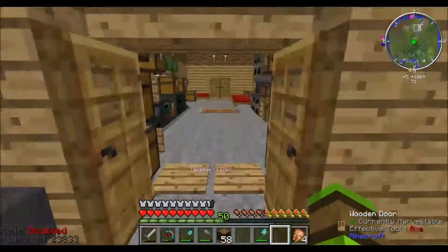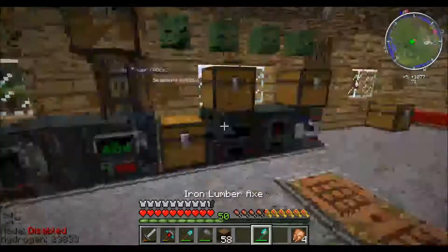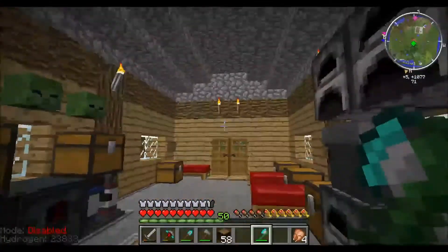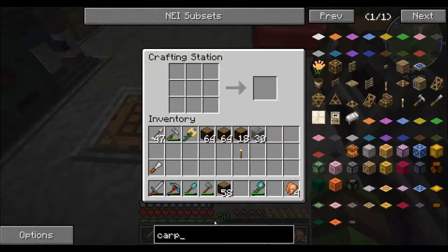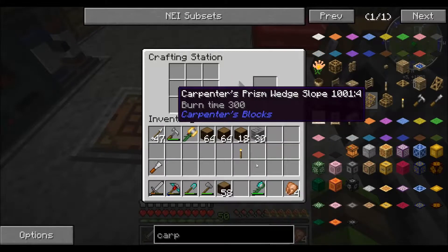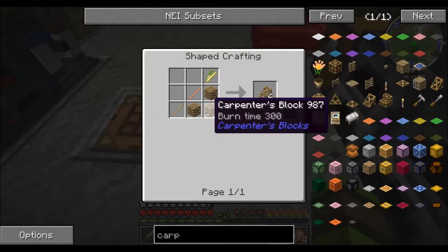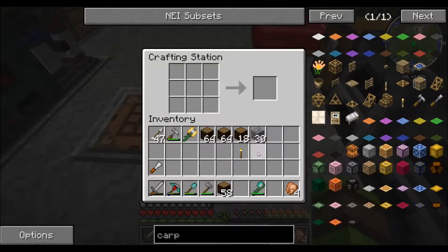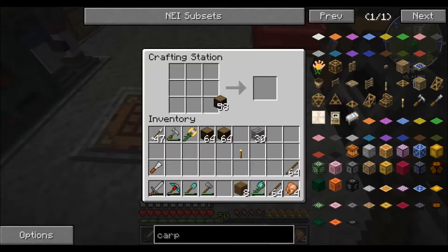I'm going to do some carpenter's blocks - the wedges. I had to borrow your lumber axe, Darcy, so I hope you don't mind. To make these carpenter blocks, I'm going to use a lot of these slopes. This is how you basically craft these and I need a lot of them. I'll need to chop down a few more trees - probably a lot more than that, but it's a good start anyway. I'm going to craft a lot more of these off camera because I don't know if I'll be able to really finish this build today.